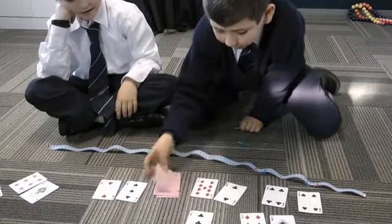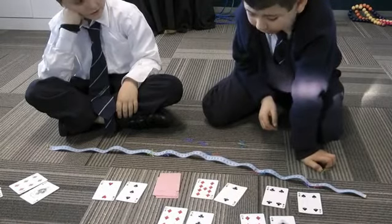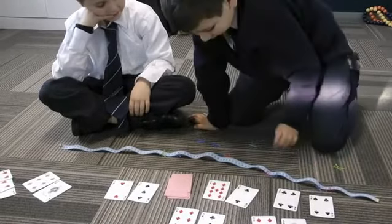I got a three and a six. I could pick 36, but I think it's a better idea to get 63 because I might get three in a row, since 61 is rare.